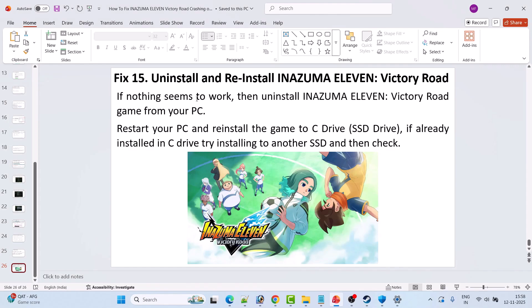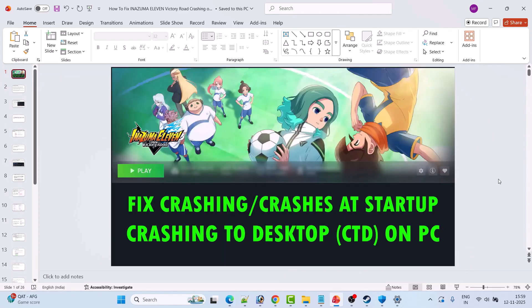The last solution is to uninstall and reinstall Inazuma 11 Victory Road. If nothing else works, uninstall the game, restart your PC, then reinstall. If it was installed on the C drive, try installing it to a different drive or an external SSD. Then launch the game and check. By following these fixes you can easily fix Inazuma 11 Victory Road crashing, crashes at startup, and crashing to desktop on PC.